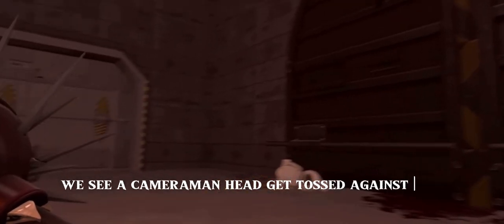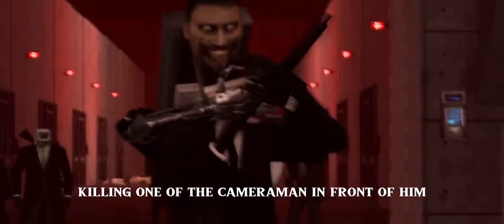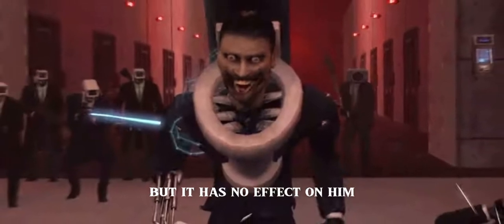We see a cameraman's head get tossed against the floor, and as Plungerman turns around and looks up, we see some kind of Skibidi Terminator mutant killing one of the cameramen in front of him. One of the cameramen in the back fires a blaster, but it has no effect on him.